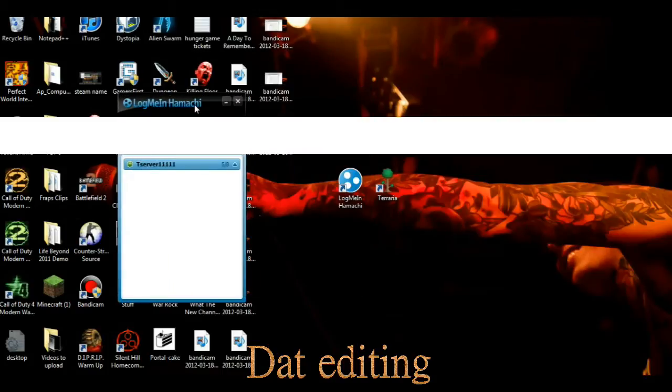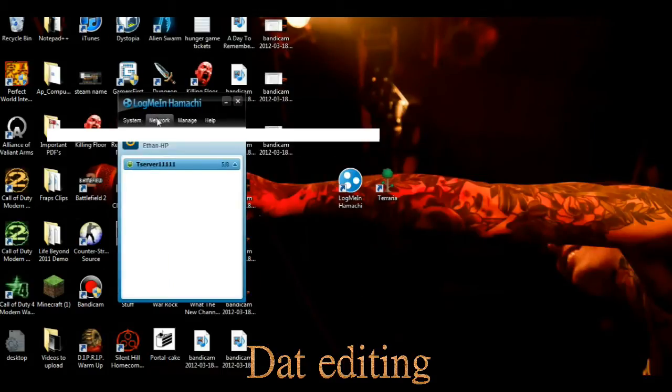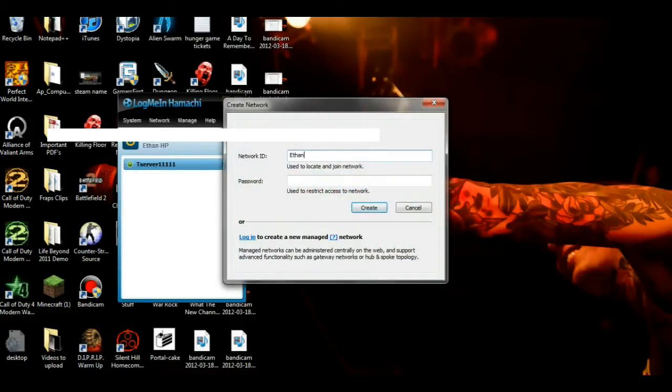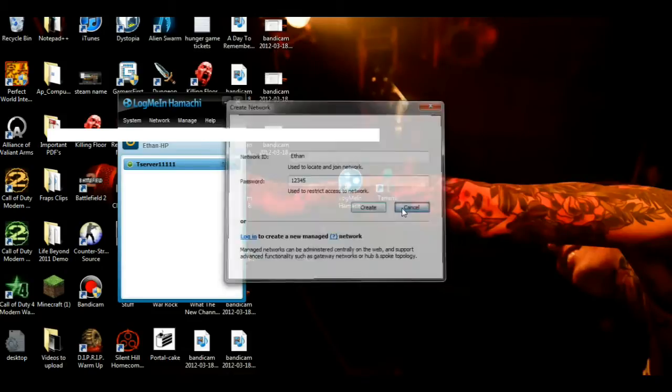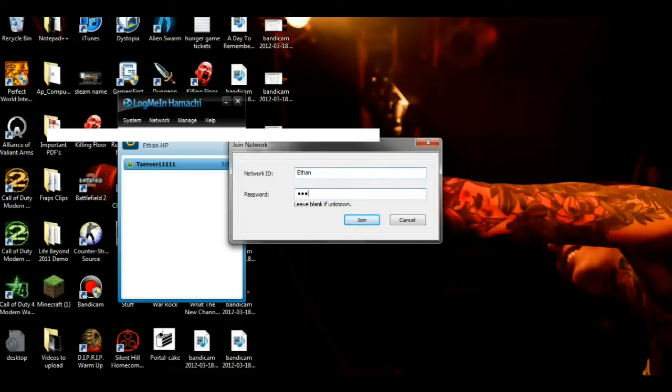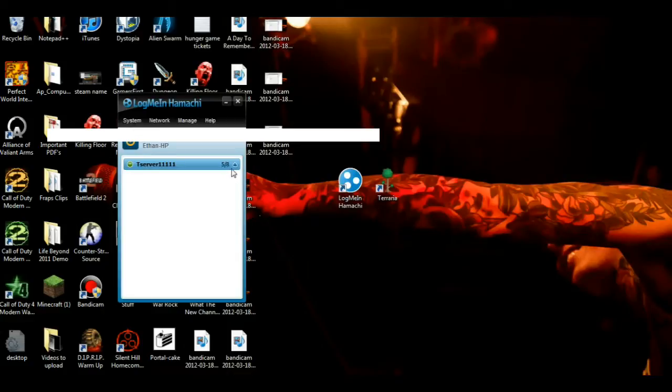Make sure your friend has Hamachi too. You're going to create a new network. Name the network ID whatever you want — something simple, like 'Ethan' — and then set a password; it can be simple too, like 12345. Then click Create. Your friend is going to join an existing network using that same network name and password, and then click Join. They should be connected to your network, and you should see their name in green if they are connected.